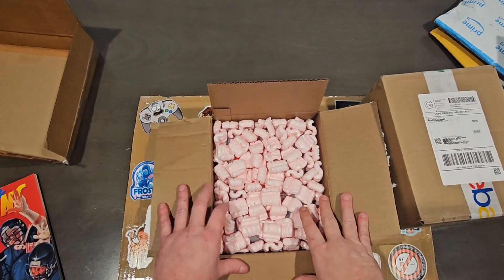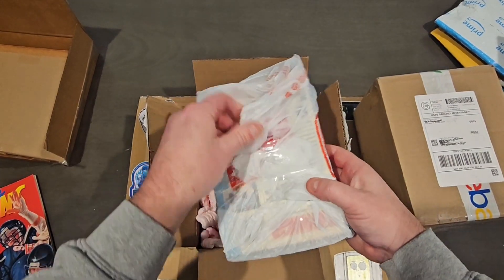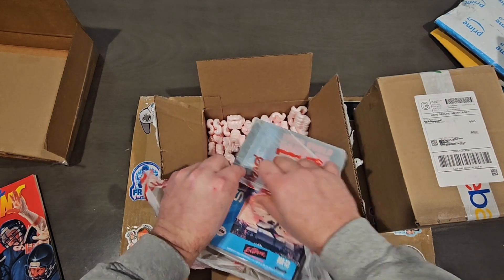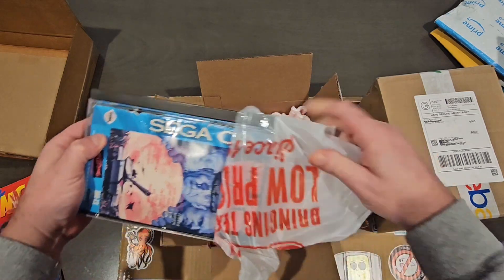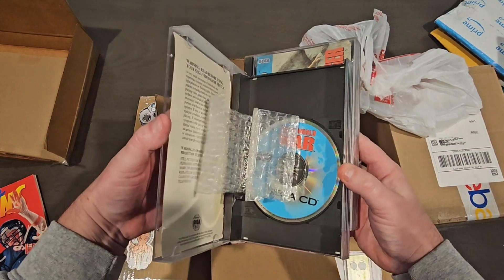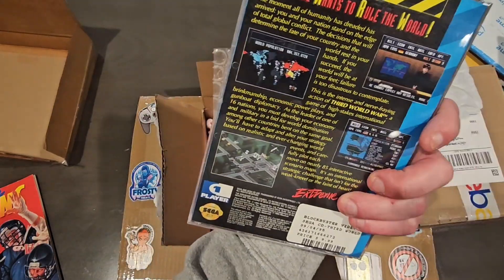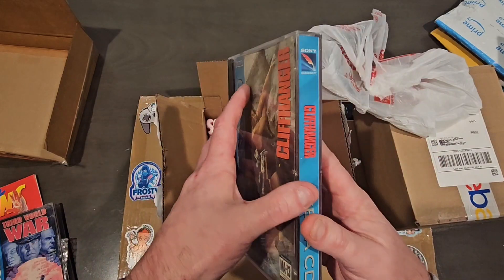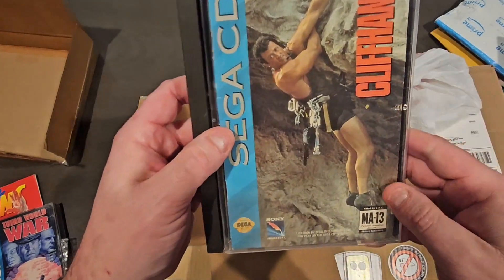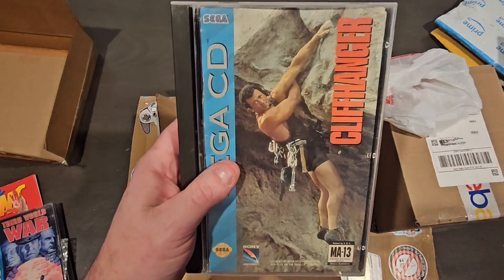Next one — full of beautiful pink peanuts! Who doesn't love pink peanuts? We got two Sega Saturn games in here. Going slowly so we don't break anything. World War — freaking love this game! Some have a bit of a bad case, but I have replacement cases, so not a big deal. This is a really fun one. And we have Cliffhanger, which is kind of a 'zoinkster' — not really the best game ever made, but it's still Cliffhanger. You got Sylvester Stallone hanging out there saving the world. A good game for the Sega CD.